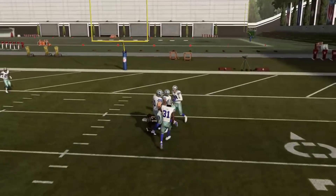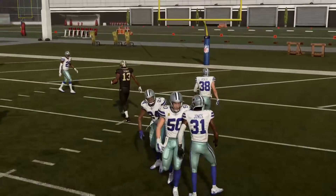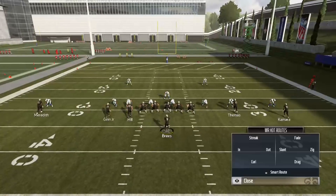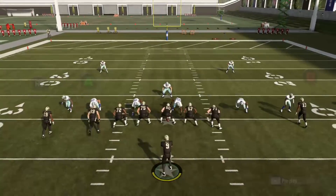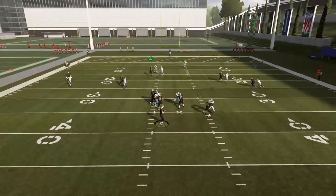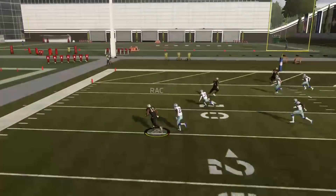The adjustments are simple — I'm only really going to make two. One adjustment is going to be the same every time: I'm going to put the X route on a slant because I don't want that route to stop. The other adjustment is the A route — the tight end — and I have multiple options when it comes to his route.